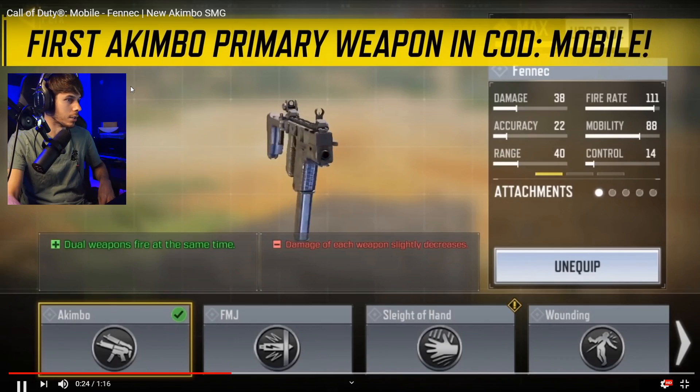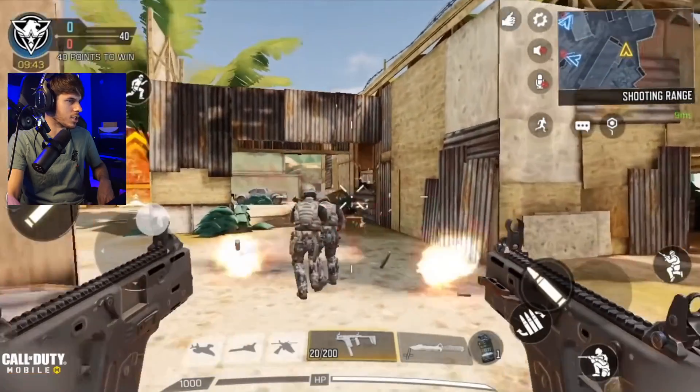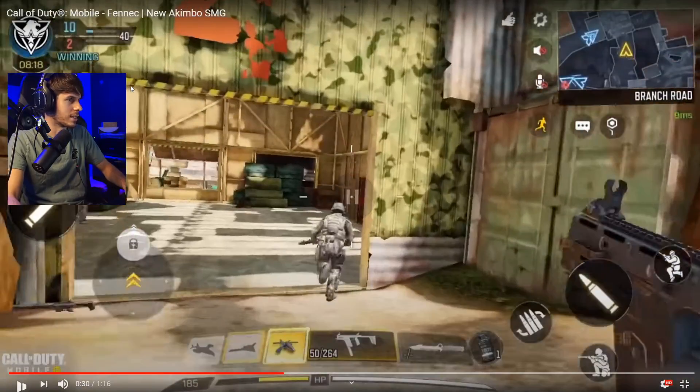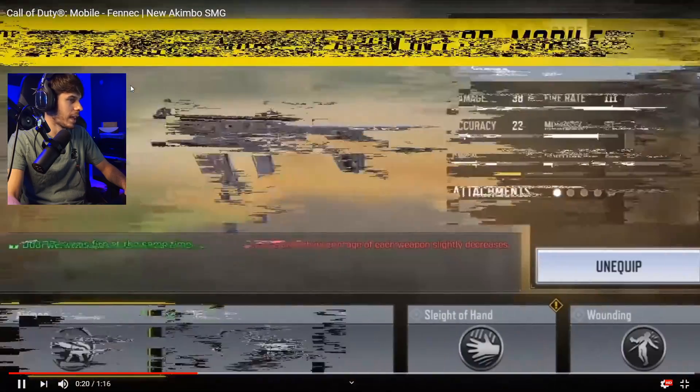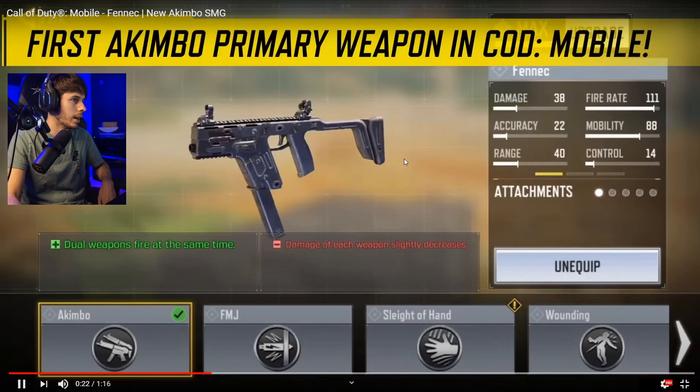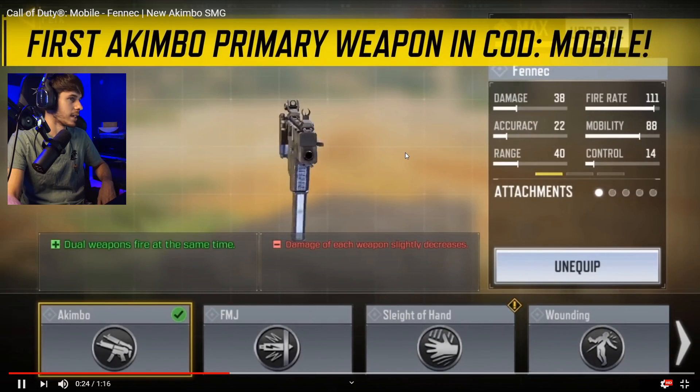It's gonna be really interesting to see what you can do with the Akimbo and how effective that's actually gonna be at range. So here we go getting our first gameplay with Akimbo. I wanted to check the downsides — did it have damage of each weapon slightly decreased? So it is going to decrease that damage, which is actually a pretty good balance. But again, it's probably gonna be insane up close.